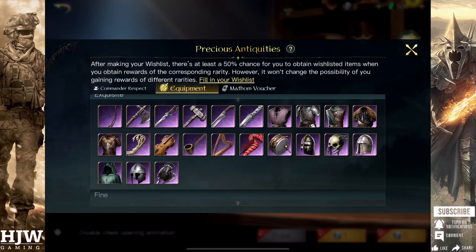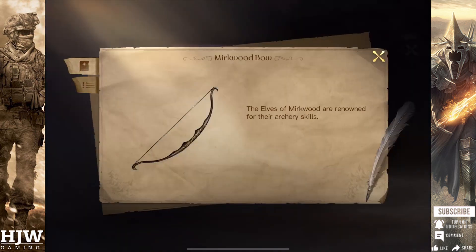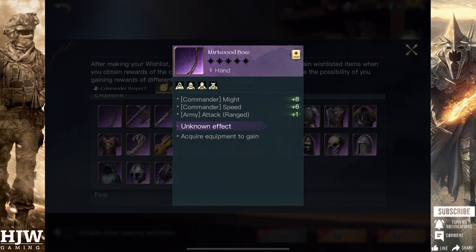Now let's look at the recommended equipment. For his flawless weapon, I would recommend the Mirkwood Bow with the Elves Strength buff. This gives very good bonuses to Might and Speed, plus 3 attack to your ranged units. The Elves Strength buff is very useful as we'll be using an all-elven army, so getting up to 9% bonus damage from your Elves is a huge buff. Elven units deal a huge amount of damage, particularly the ranged ones, so you want to maximise this as much as possible.